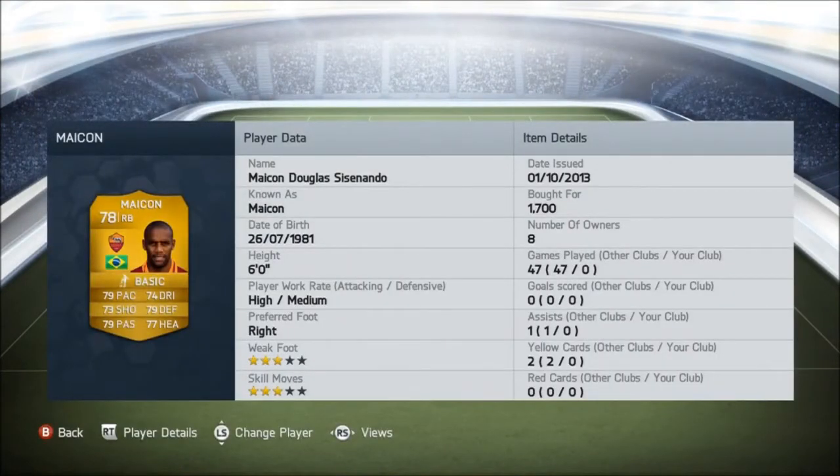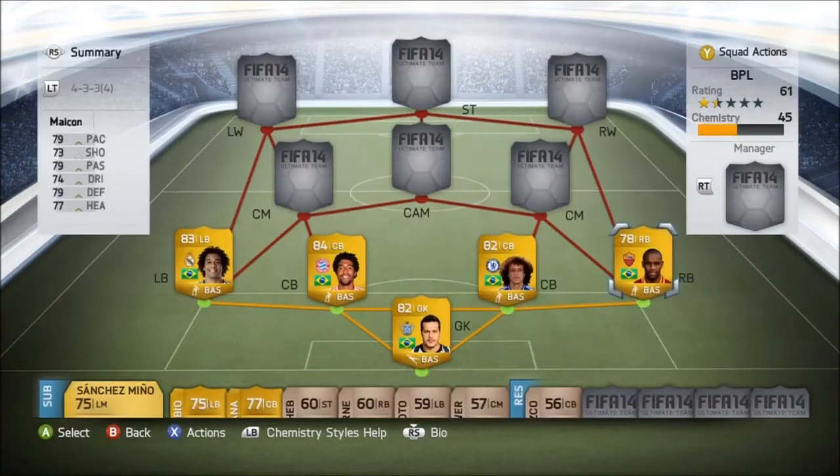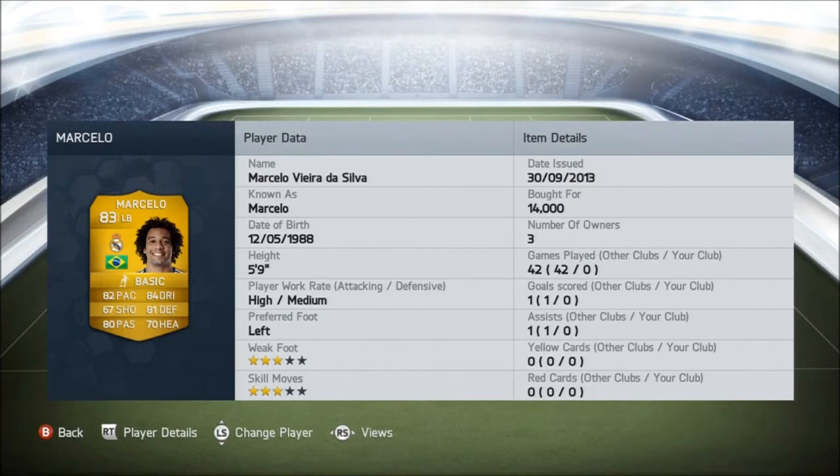At right back we have Maicon — just look at the dominance of his stats: 78 rated, 79 pace, 74 dribbling, 79 defending, 77 heading, 79 passing, and 73 shooting, with high attack work rate and medium defensive work rate. For 1,700 coins, what an absolute beast. It's strange because last year he was 84 rated, had a bad season, and now he's been dropped down to a 78.